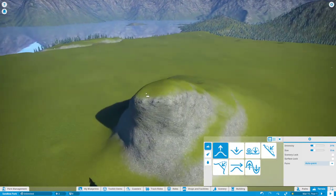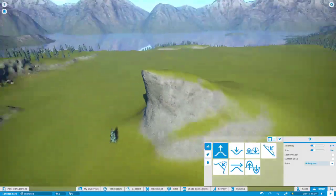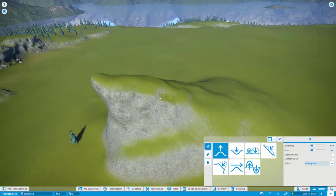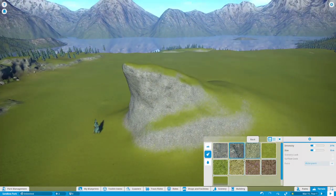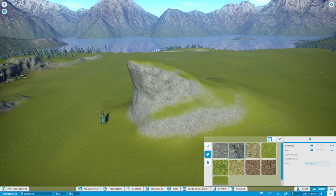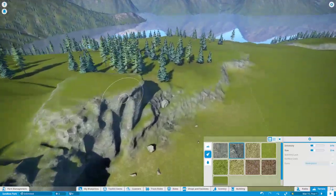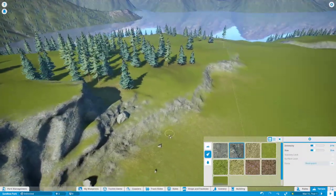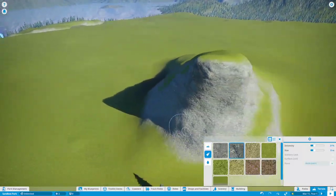This side is kind of crappy looking so let's use the roughen tool a bit. This is getting interesting. I'm going to ridge it up on top. You'll notice it automatically creates rock on the side and grass on the top — that's because I'm on auto-paint. We're going to go into painting now. By default you have these eight different colors — it's really just coloring.